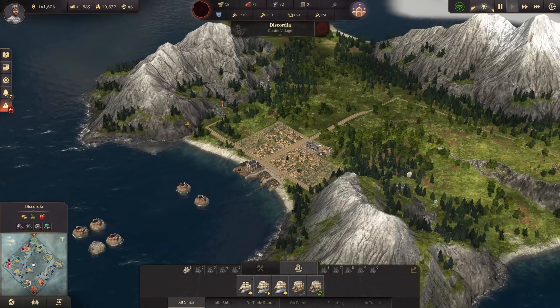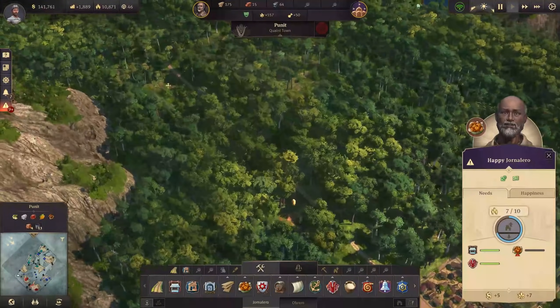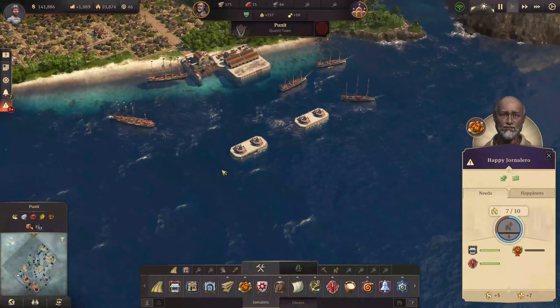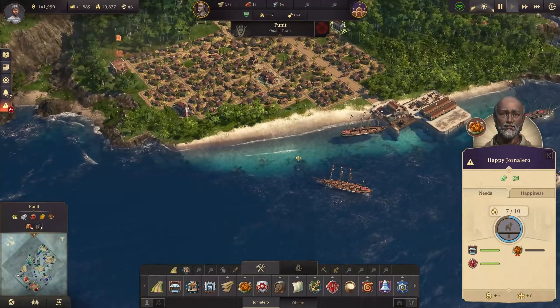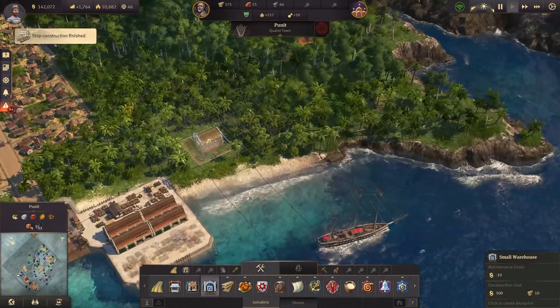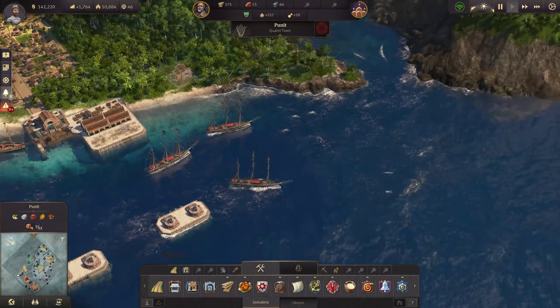Now what we can do finally in the new world is getting our production up for those Jornaleros. And what we need first is the fish oil. The fish oil I'd rather have in my main harbor for now because here we have some defense. On the other side we don't have the defense and we would lose our fish oil factories quite often.